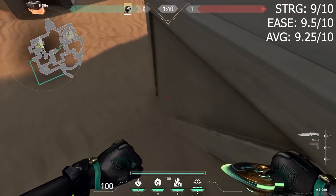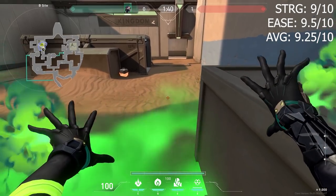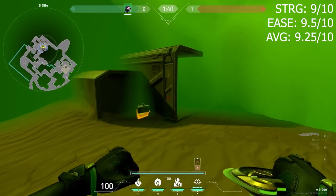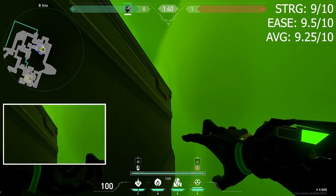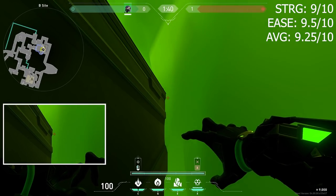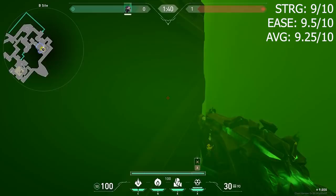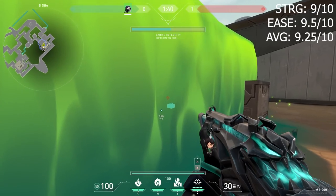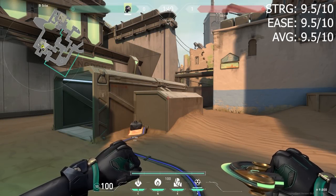Here's another one for the same plant spot on B site. You want to come into this corner and look at this rough patch of ground. This ult will give you a little triangle in back site for you to play in. When you go in for your molly, you want to look at the bottom of this trapezoid and then aim to the right a bit. This molly will bounce off the wall and hit hookah plant. When you come out, I suggest you swing to the right since no one's going to be behind you anyway. You could also wallbang this if you wanted to.